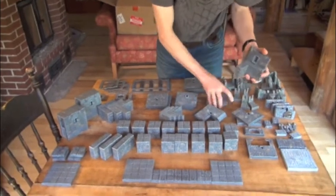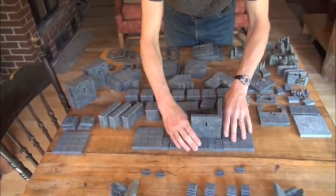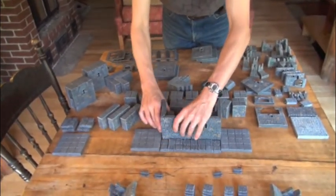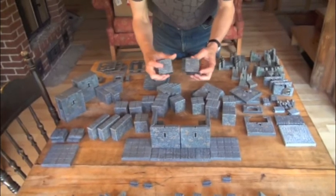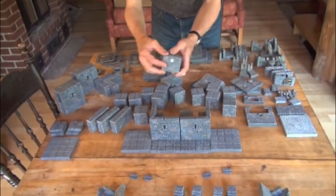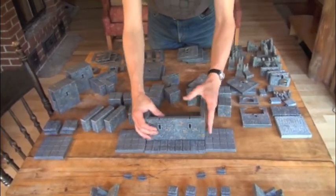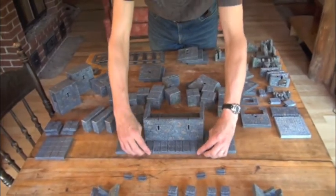We'll start by building a couple corners using the beveled corner walls — we have a left and a right. Those go right there, and the same on the other side. We then have two of these blocks — let's make sure the magnets face right, where the big stone is. We'll put those facing these little pieces so they click on and insert. What we have now is a sort of inner hall. This could be your throne room, a meeting place, a feast room for the king and his minions.